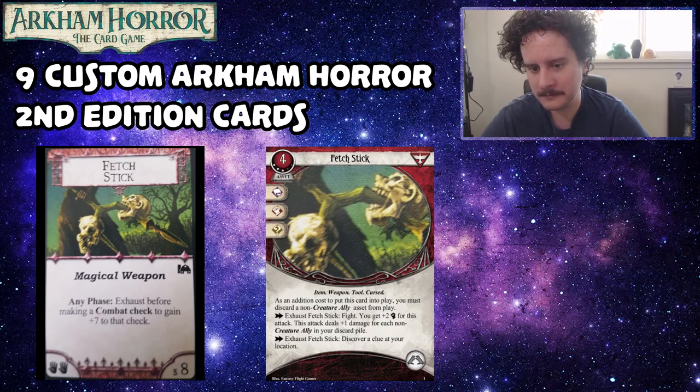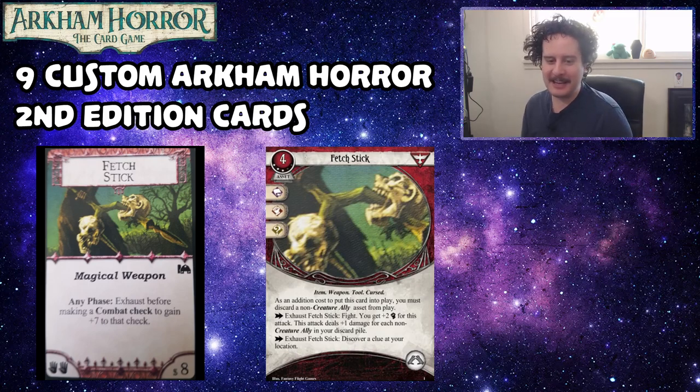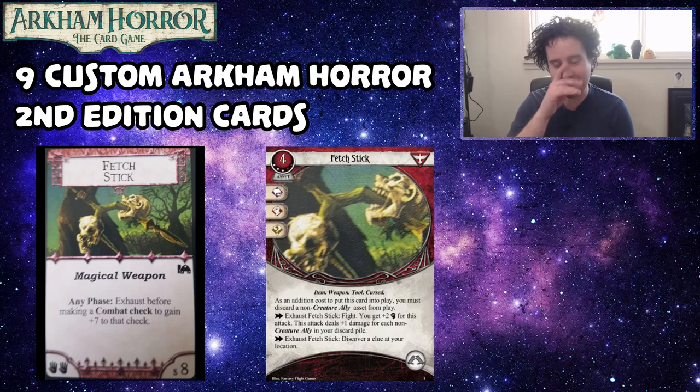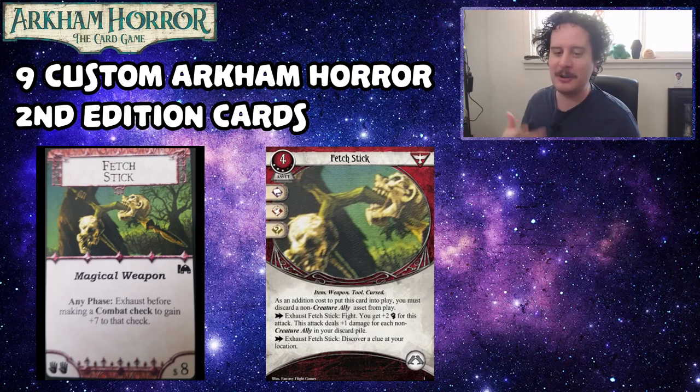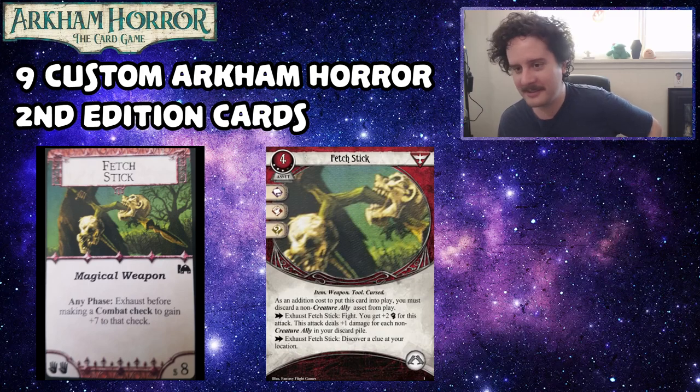Getting a clue every turn is pretty strong. There isn't really an investigator right now who can play both level three red and level one green cards, but if there were, the Hired Muscle could be sacrificed for the skulls. Wendy could theoretically do it, but she's not great at fighting at base three. All these cards are engaging and true to Arkham Horror 2nd Edition — they have a lot of text and are very fun to explore and theorize around.